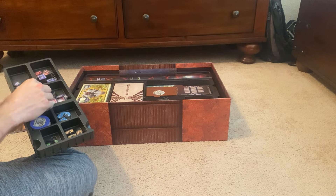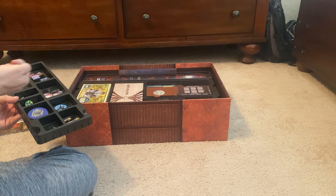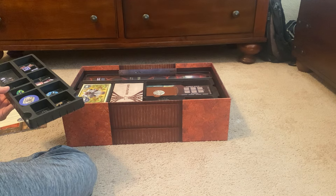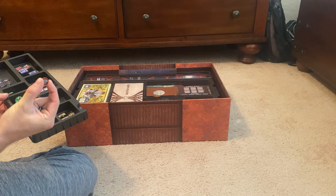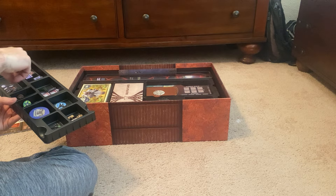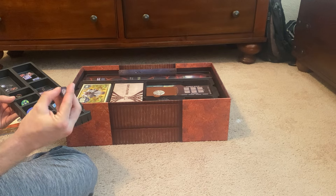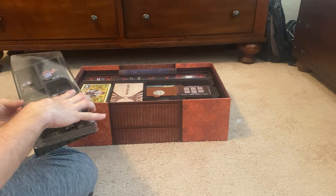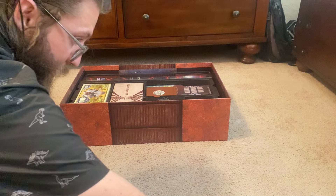Here I got the little complete tokens, which are used on some jobs to mark that you've done the bonus thing, as well as the wanted markers in case any of your crew get wanted. And lastly, the double-sided reaver and alliance alert tokens. Again, every slot has a nice marking — makes it very easy.